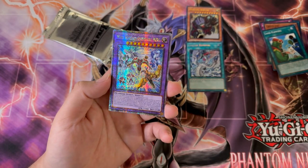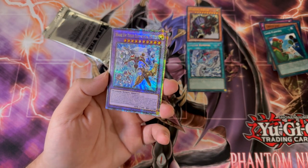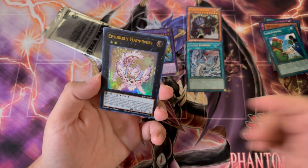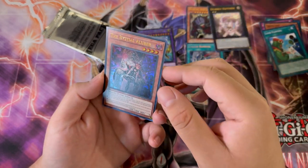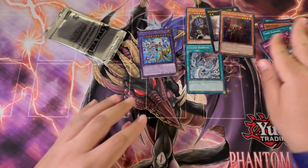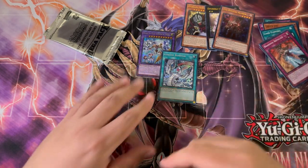I don't think these alternate arts are going to be printed that consistently. We've seen Harpy's Feather Duster with the alternate art, and that wasn't reprinted that many times. I feel like that's going to be the same case here. And there we go — Wake Up Your Motherfucking Hero is definitely one of the cards I wanted. E-Purely Happiness, Ultra Rare.